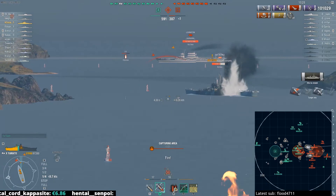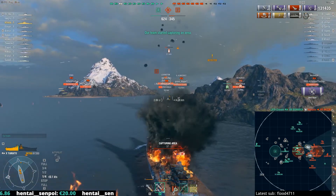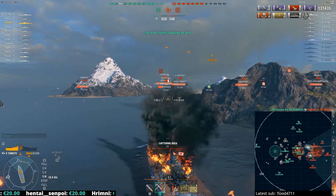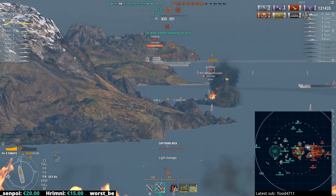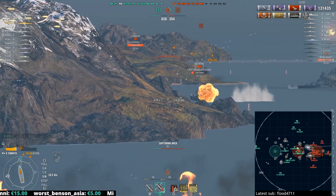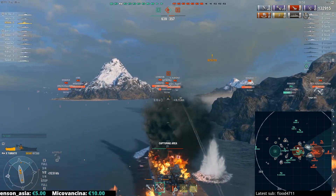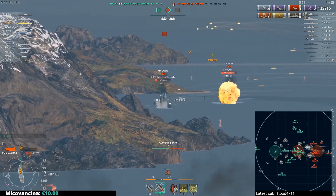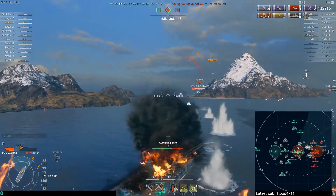Des Moines is firing AT here at the moment as we get a pretty nice citadel plus a lot of penetrations against his aft end. Aki goes down to the Bismarck, and one of the torpedo salvoes from Aki actually went towards our cover, so that's good for us. We've locked ourselves into a pretty solid position with the remainder of the enemy fleet in front of us. Finishing out the Des Moines is definitely the priority here — getting rid of a radar ship and a DPM HE spammer. But dispersion stuffed us — we only get one overpen on his freeboard.